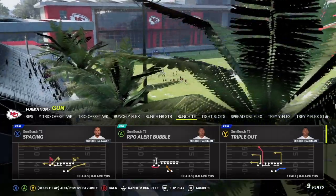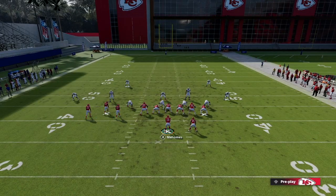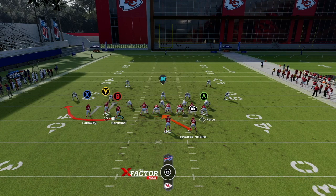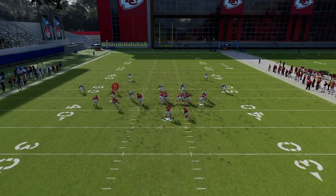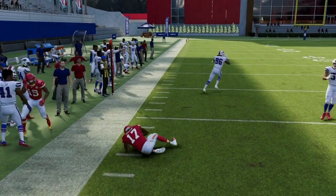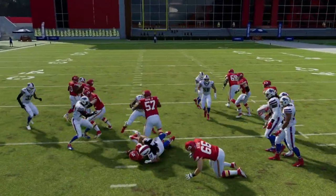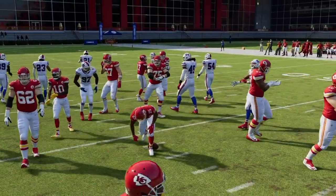Now let's take a look at the RPO Alert Bubble — one of the best new plays and coolest plays added to Madden 22. The inside zone is so good, but when you add a bubble screen to go with it, it makes it even deadlier. You're reading the numbers on the left side: if you have a three-on-two situation or a numbers advantage in the flats, Hardman should be wide open in the flats for that screen. When you see that you don't need to think twice — get it out to Hardman and make sure you follow the blocks.